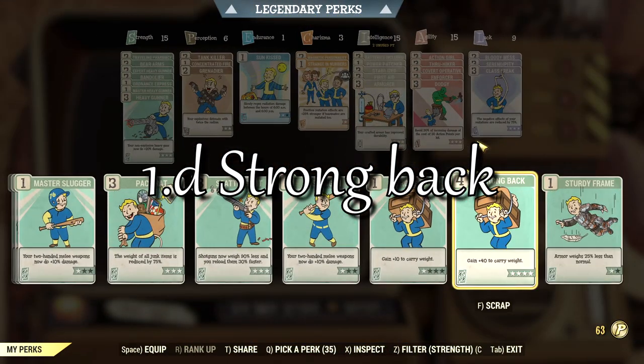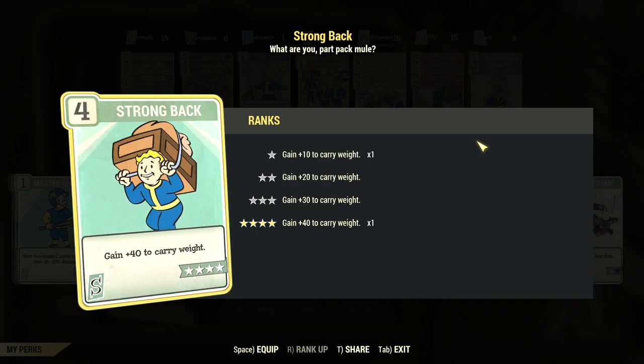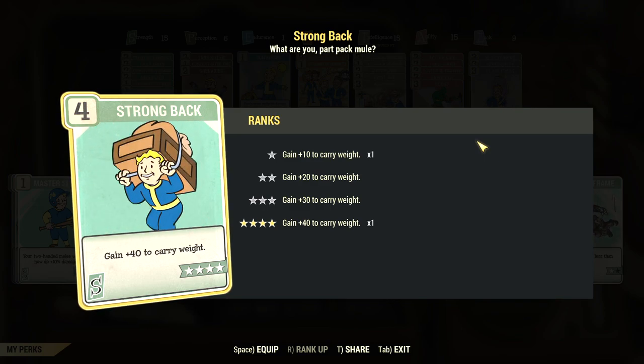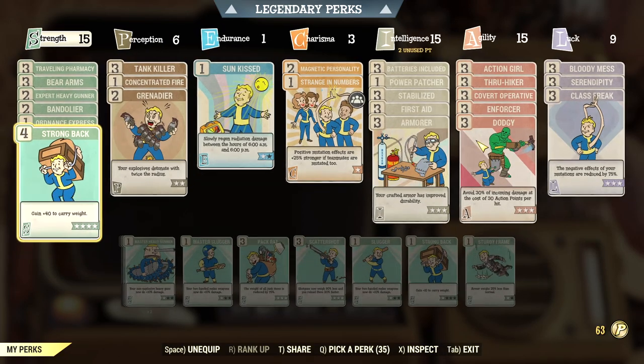One of the perks you'll be familiar with from the single player games is Strong Back. Upgrading it to tier 4 will give you an extra 40 pounds of carrying capacity. Unlike the single player game, perks can be activated and removed whenever you want, so it's not a bad idea to get this perk and only activate it when you're looting.